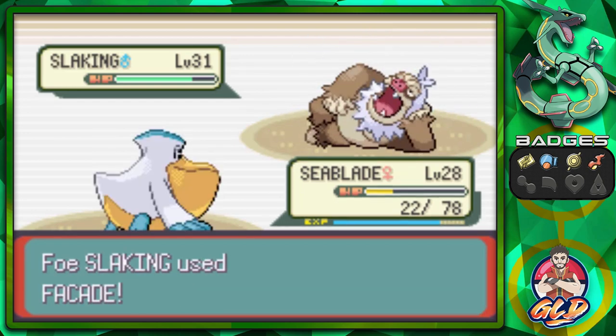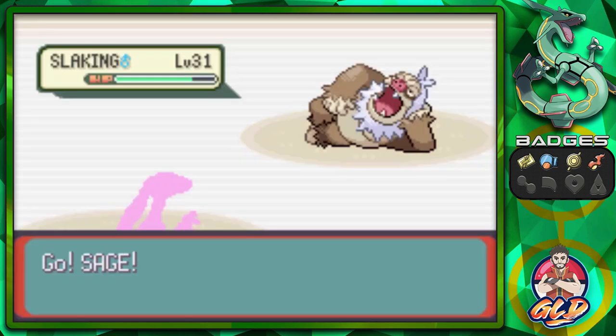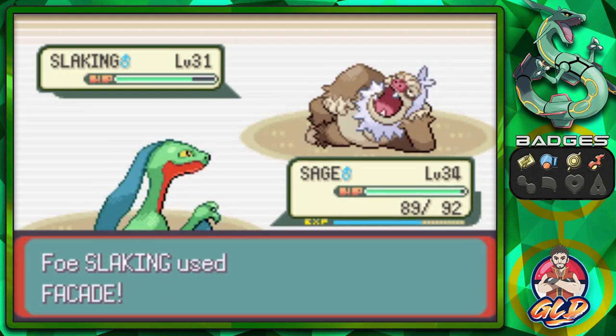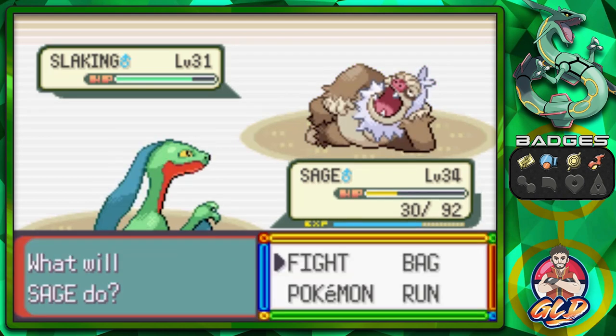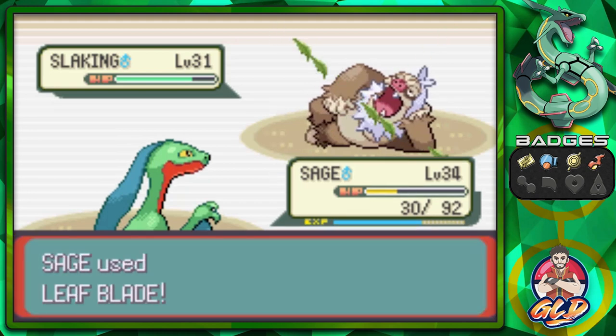Look at that Facade really hitting us. What needs to happen is we need to use Screech attack. And Screech attack again — there's a Facade. Since we hit this guy twice with Screech, let's go ahead and go with Leaf Blade attack.